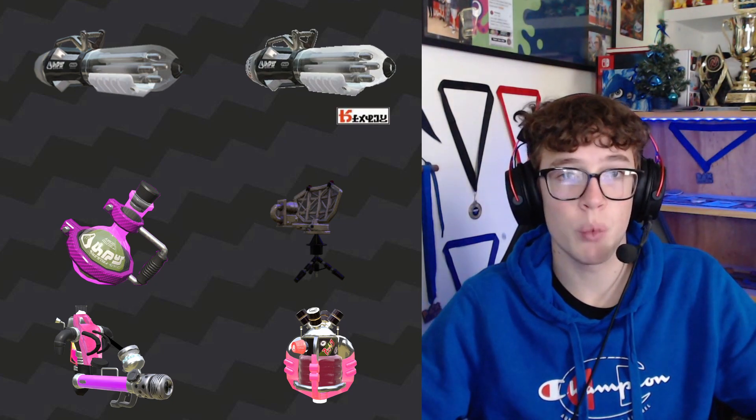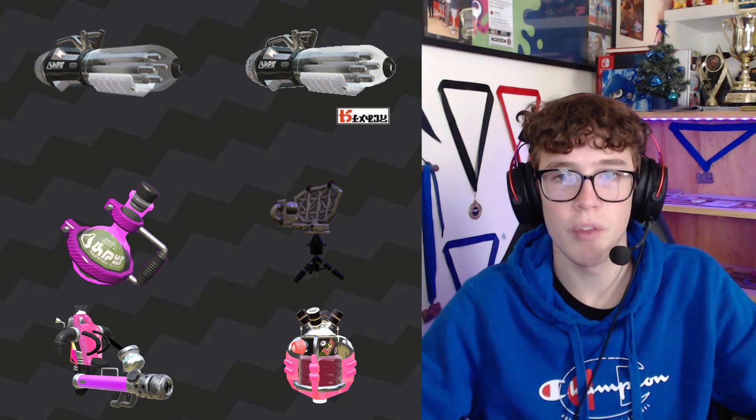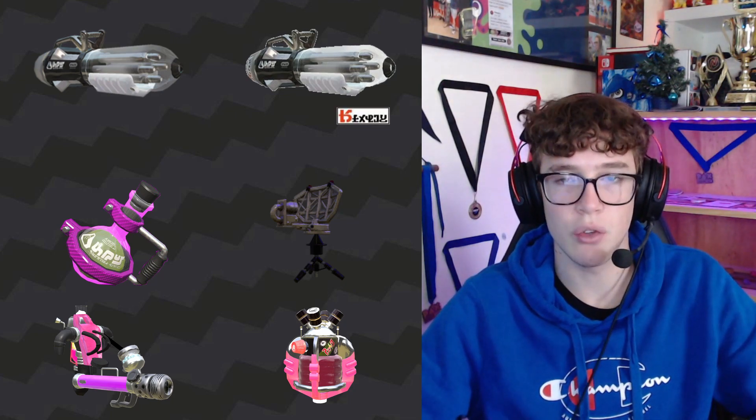It's more of a supportive but can-still-kill playstyle. That's why the second variant is actually very useful for the Ballpoint Splatling. The Ballpoint Splatling Nouveau has beacons and inkstorm. With this kit, these two sub and special weapons go hand-in-hand really well and support the weapon greatly. I think this is what made Ballpoint such a popular pick back when it was in the meta when it first came out. The main weapon itself was pretty overpowered, let's be real.